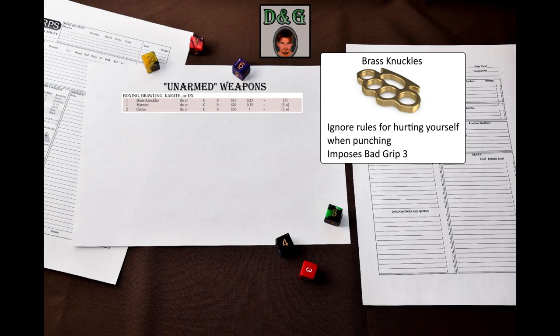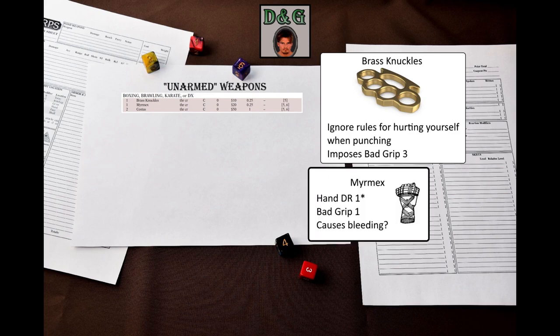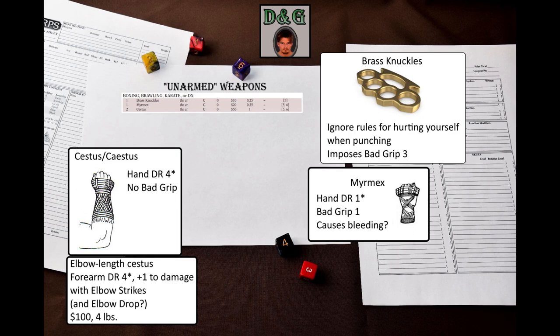The wearer ignores the rules for hurting yourself when punching, but also suffers from bad grip 3. Myrmex is a leather hand wrapping with sharp edges that inflict shallow cuts. This is still crushing damage, but it would be reasonable for this damage to cause bleeding. Myrmex provides the hand DR 1, but also bad grip 1. Cestus is a studded or spiked leather hand covering. It provides DR 4 to the hand, but doesn't give you bad grip, unlike the former weapons.